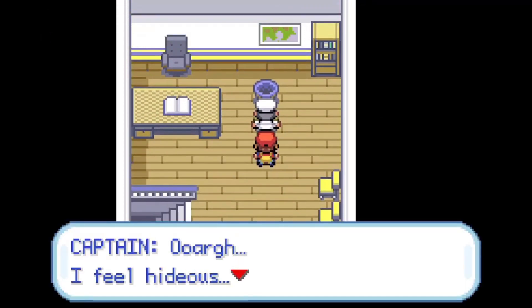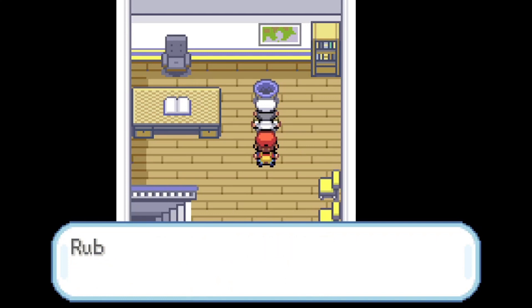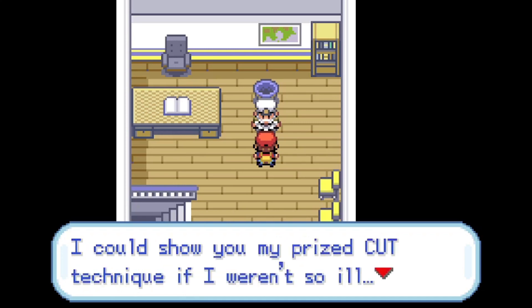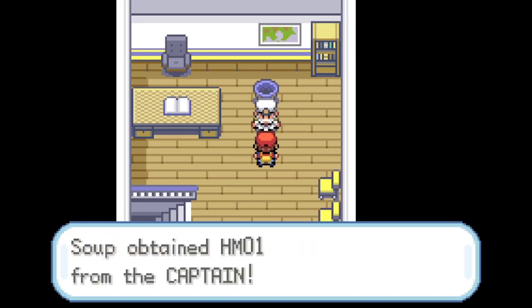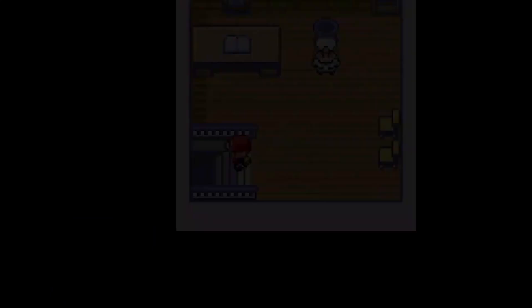There's just an old guy right here — oh, it's the Captain. 'Ugh, I don't feel good.' Seasick. You're the Captain, how do you get seasick so easily? I rubbed his back and it healed him. 'Thank you, I feel much better now. You want to see my hidden... I'll show you my Pride Cut technique if I weren't so ill. Here, you can have this.' Yeah, just give me — that was creepy. 'You chopped down small trees, why not try this? The trees are around Vermillion.' Alright, thank you. I gotta get off this boat.